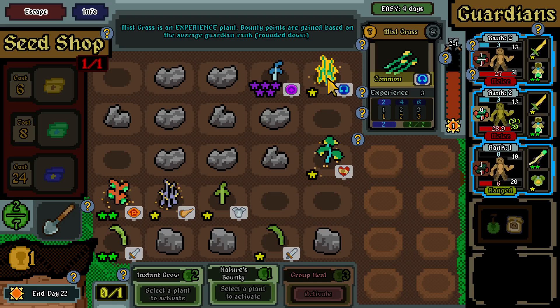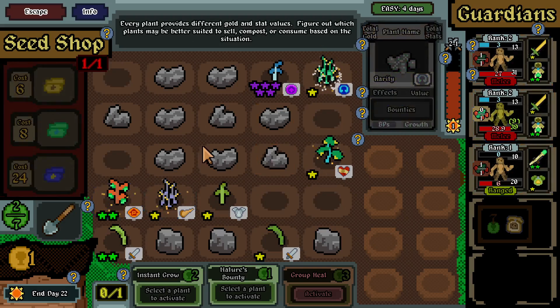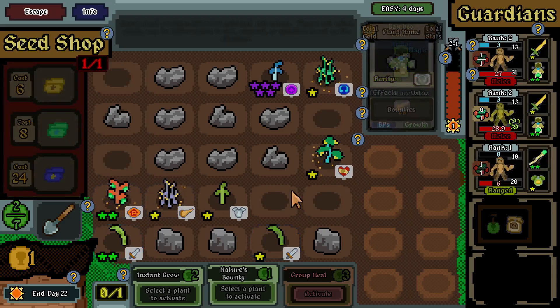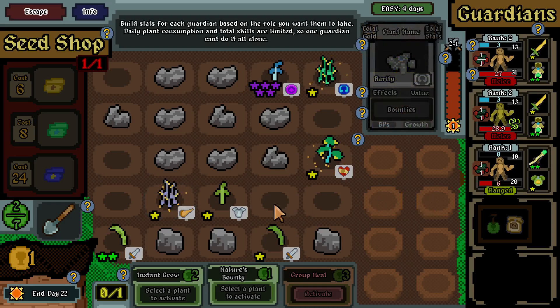Based on the average guardian rank - right now we're sitting at 2, 2, and 1, that's 5 divided by 3 which is about 1.5, so it gains 1. Cool I guess. Power plant - can increase this one's attack more. Give this one more fawns - can't just yet. This one can grant a skill which is good.